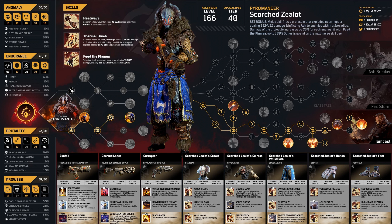Next up we had the Pyromancer's Scorched Zealot. The set bonus: your melee skill fires a projectile that explodes on impact dealing 1.1 million damage at level 75, inflicting ash to enemies within a five meter radius. Damage from the projectile is increased by 25% per enemy hit with Feed the Flames, up to a 100% bonus spent on the next melee use. Additional mods boosted Heat Wave and Feed the Flames — including increased Feed the Flames damage and bonus weapon damage from standing in the Heat Wave trail after casting.